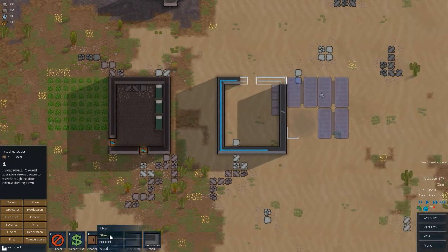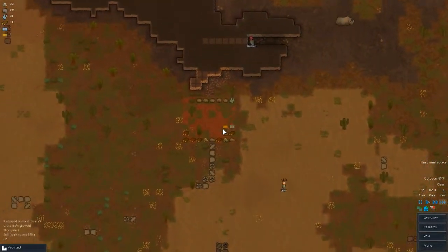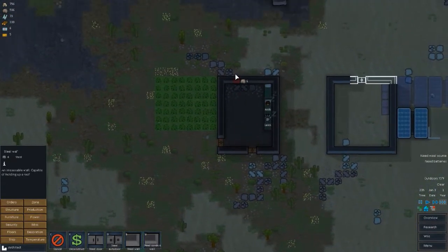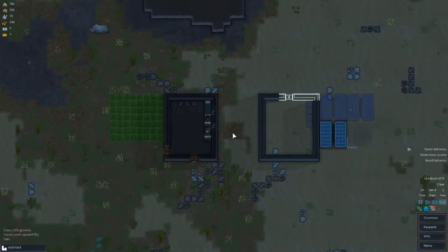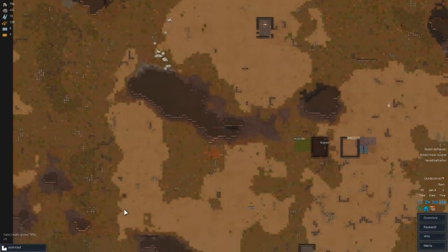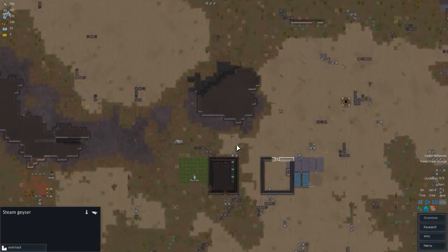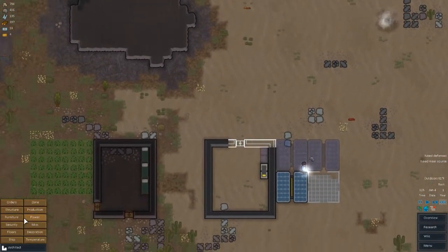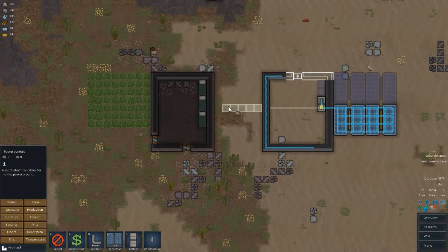Let's start making power conduits over to here, and then leading to there, to get some production going. Let's get a cook stove placed. There's an energy researcher — I've never seen one of those before but I know what it is. They can research energy. Let's check the factions overview. The Ants Community is the only one happy with us — we have three pirate bands. That is terrible.